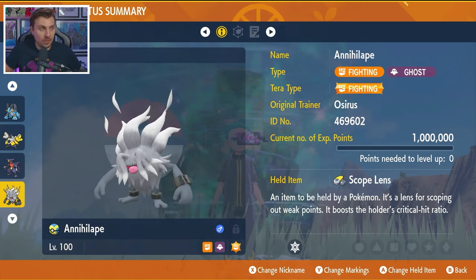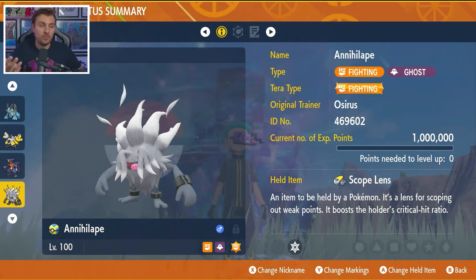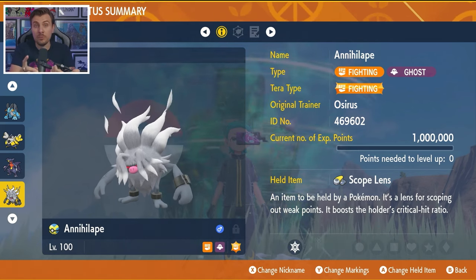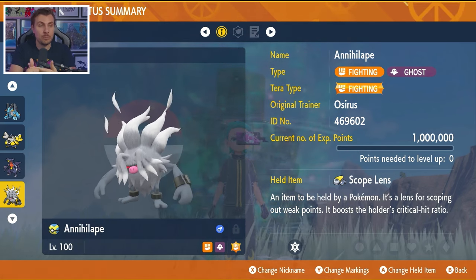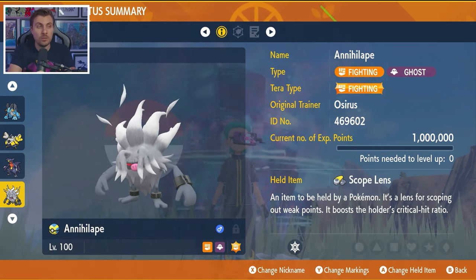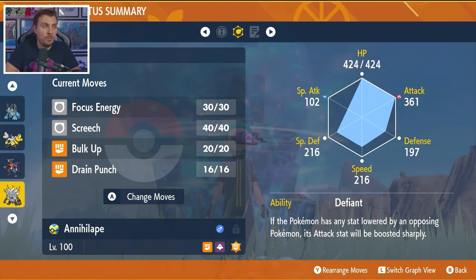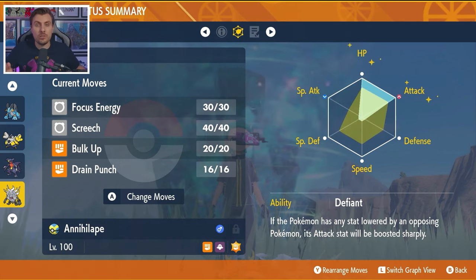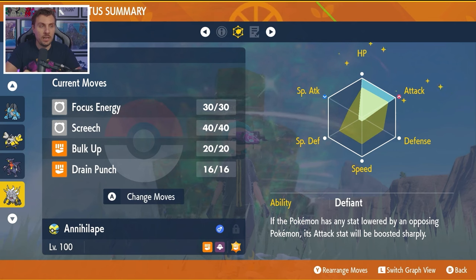The fourth and final suggestion is Annihilape. The only caveat with bringing it to this raid is Acrobatics — it has flying coverage which could make this a little bit trickier. But if we do see Fake Tears, that's going to be great because we have the Defiant ability, which gives us an attack boost. Fighting Terratyping, of course. The held item is Scope Lens. The moveset is Focus Energy, Screech, Bulk Up, and Drain Punch. The ability is Defiant, and the EV spread is 252 EVs in HP and attack with an Adamant Nature and the remainder in special defense.